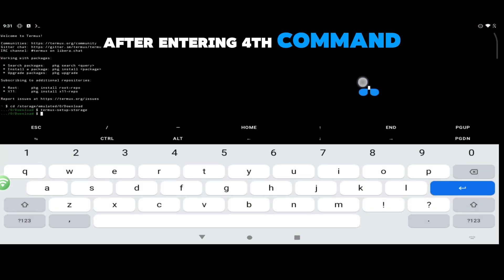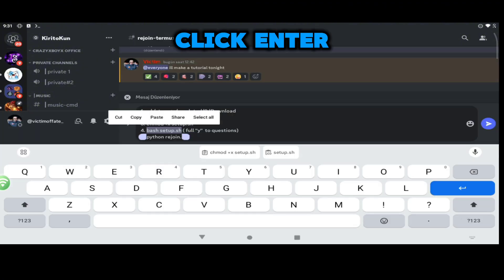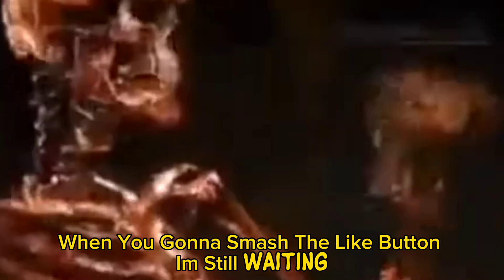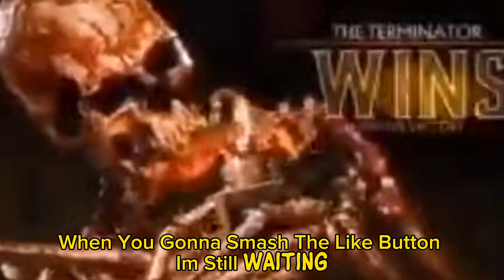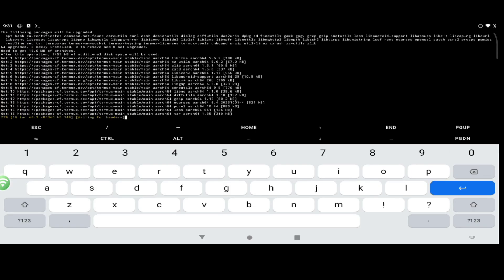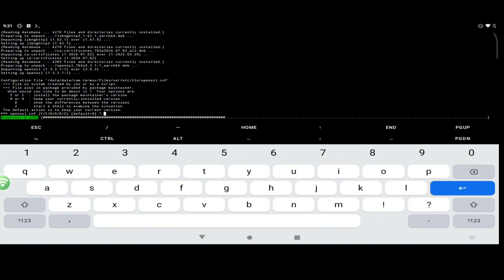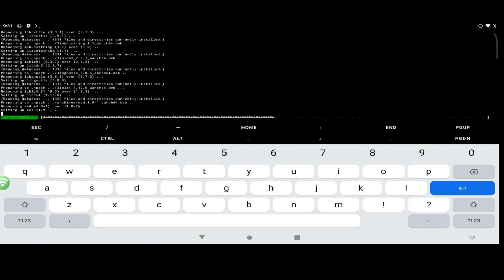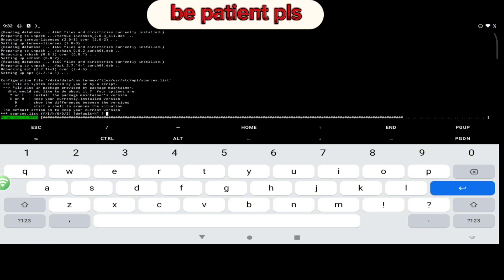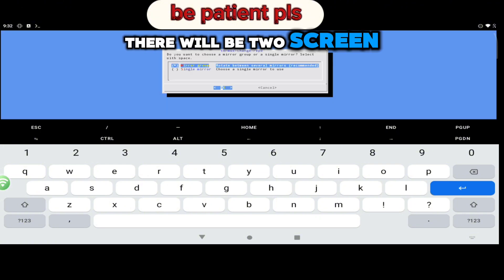After entering the bot command, it will ask us some questions — always put Y and press Enter. There will be two screens; click Enter for both.